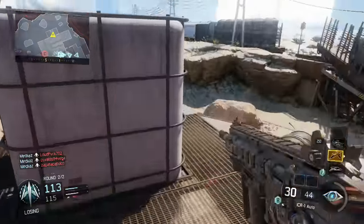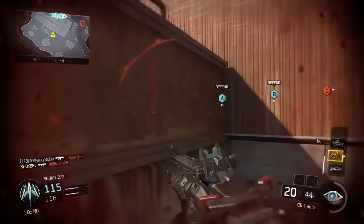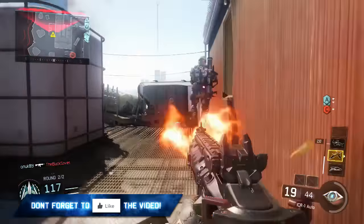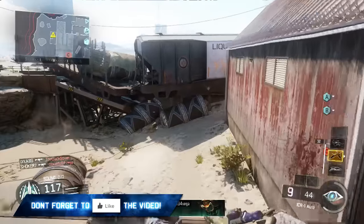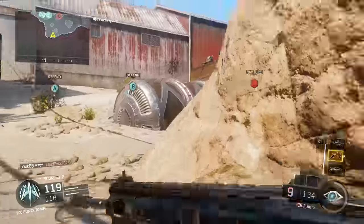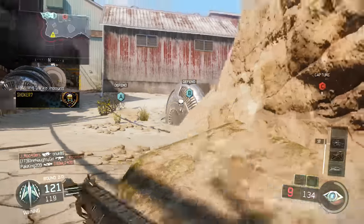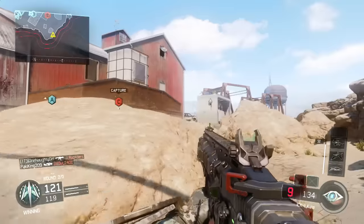Moving on to perks, sixth sense and ghost have worked out amazing for myself. UAV spam in this game is unreal, so using ghost will keep you off the enemy's radar. I believe you unlock ghost at level 38, so until then, all you can do is hope that you're not caught running around the map when a UAV is called out.